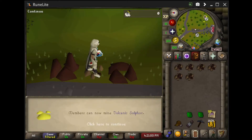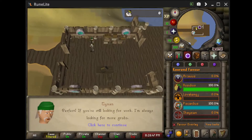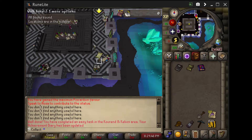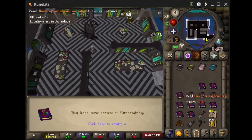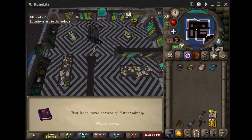Here is 42 mining, which means we can now mine the sulfur for Lovakengj later. Here's 100% in Piscarilias favor, and here we are completing an easy task and starting to do some Zeah library to get 100% Arceuus favor.